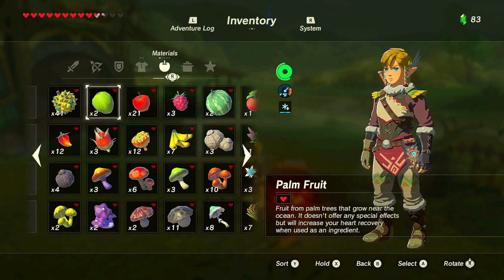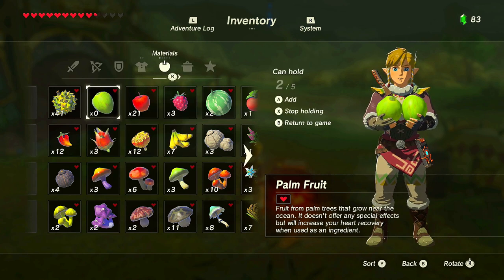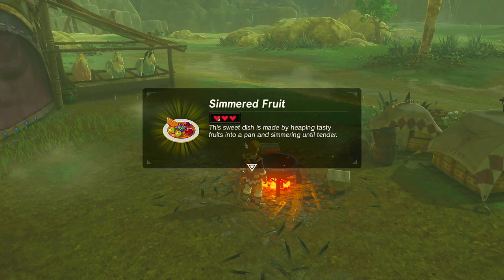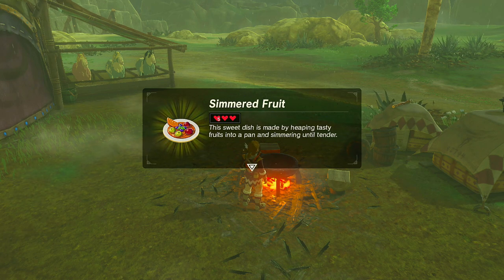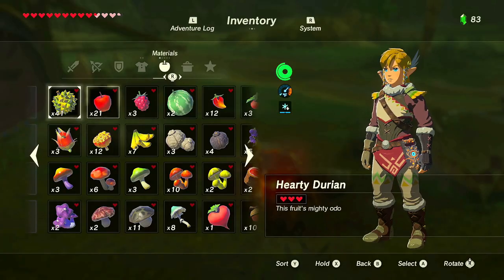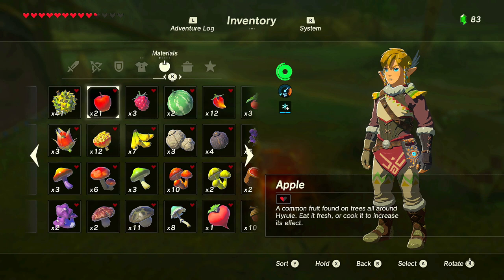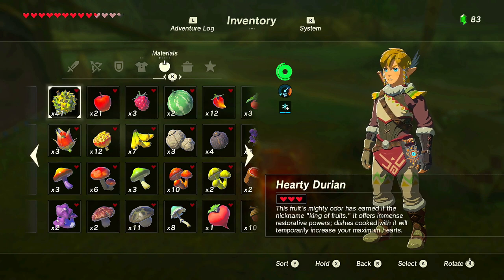The palm fruit doesn't offer any special effects but will increase your heart recovery when used as an ingredient — it gives one heart. Two palm fruits cooked together should give two hearts, but the result was seven, which also shows there's variance. An apple is like grade E, while a hearty durian is a higher grade — a grade A ingredient because it's rarer and worth more money.